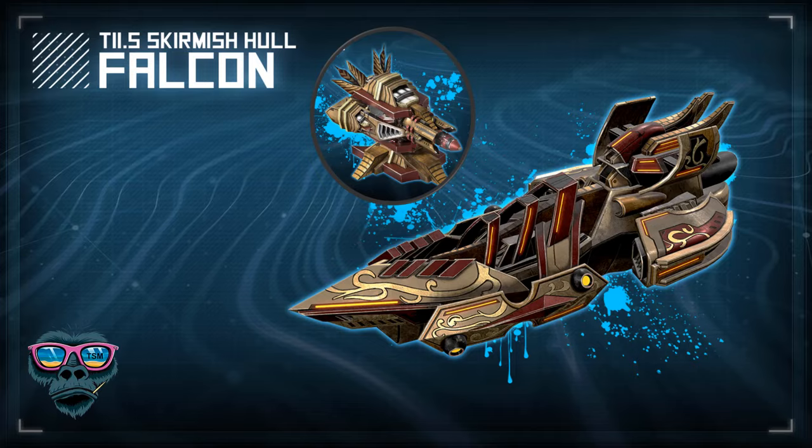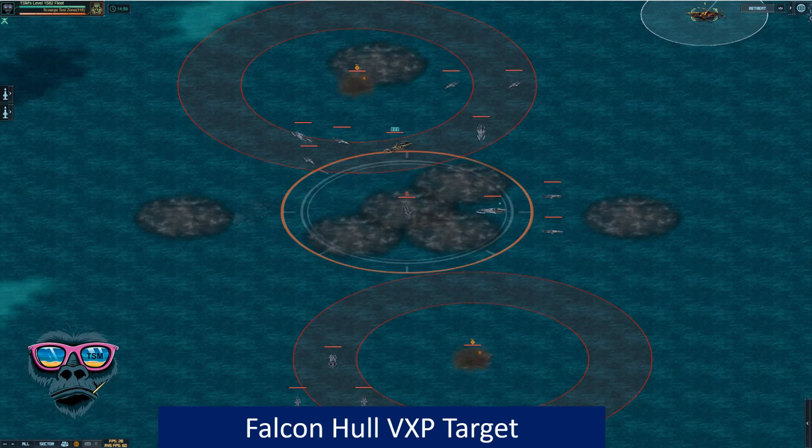Hi guys, how are you doing? It's December — it's the Falcon skirmish hull and it's the VXP target. I'm going to have a little look at a Falcon build as well. There's the hull — very colorful, we quite like the look of it. Torpedoes there at the top in the circle as well. So that's the hull. We're going to take a look at the VXP target first, and then we'll talk about some hull builds afterwards.